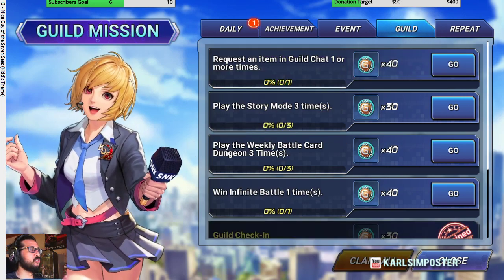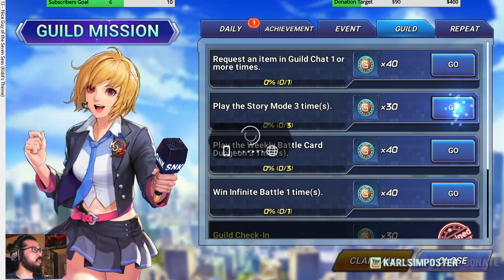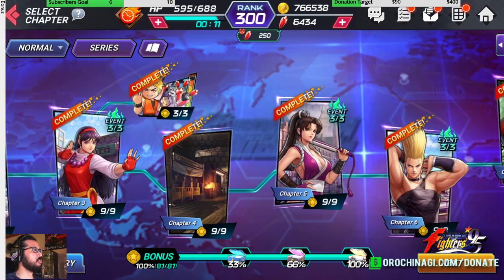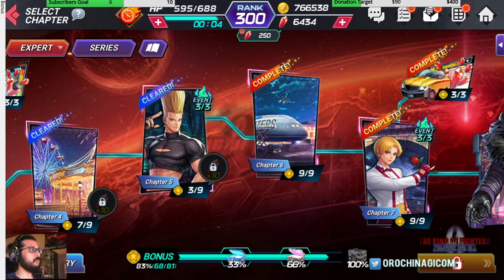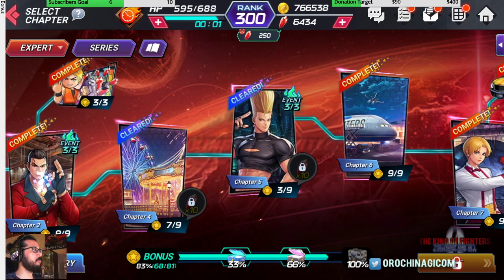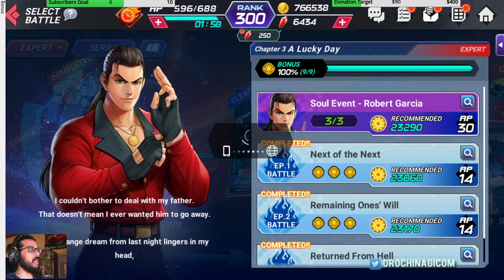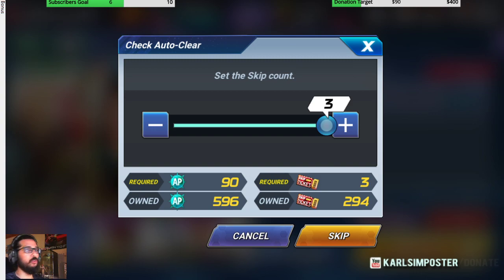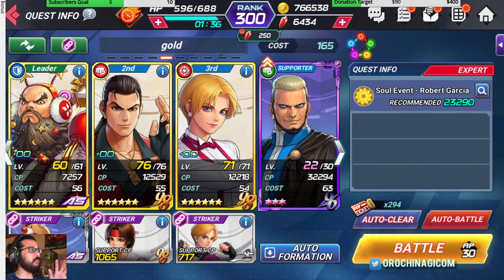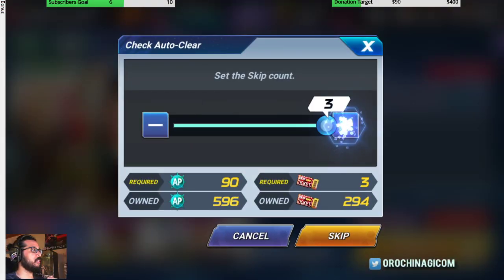When you use story mode three times, go to a character you need to level up. For example, King and Robert are part of my gold team, so I do the soul event for them. You can do it on auto or use skip tickets — just go through it quickly. Whenever you use skip tickets, use your gold team to earn a bit of extra cash, because every little counts.